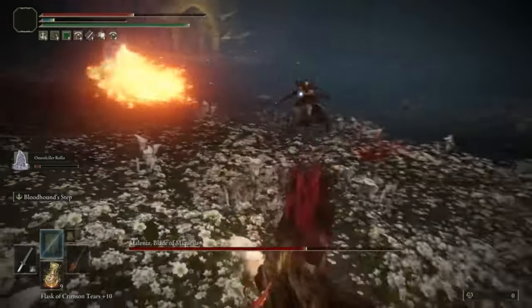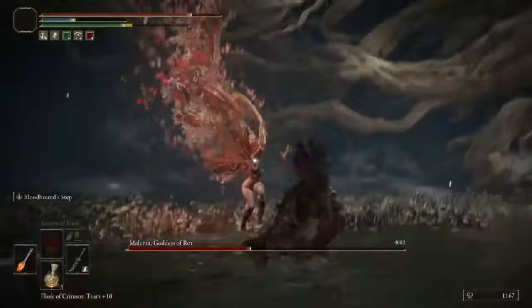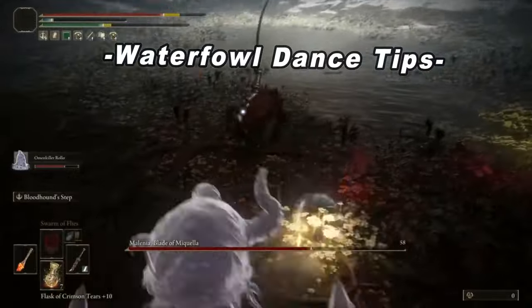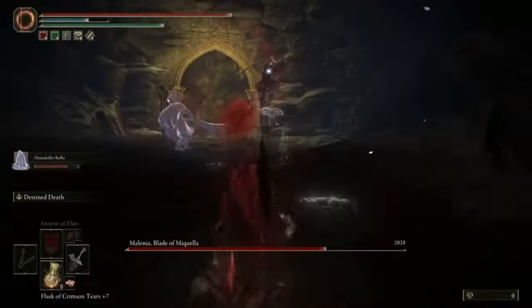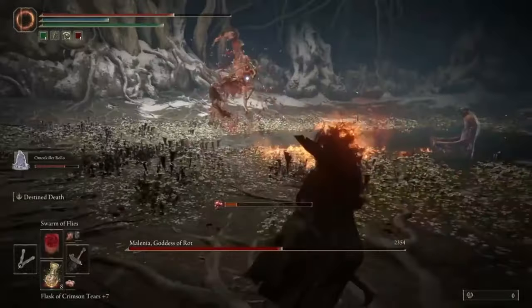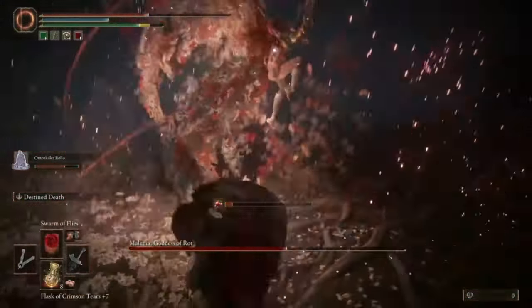In my right hand I have a frost weapon with Bloodhound Step, so throughout the fight I can quickly swap over and safely dodge away. For the Waterfowl Dance: if you're far enough away, just run for your life. When she gets close enough, dodge forward into her, wait a moment between attacks, then dodge forward into her again. Always roll towards her, through her attacks.